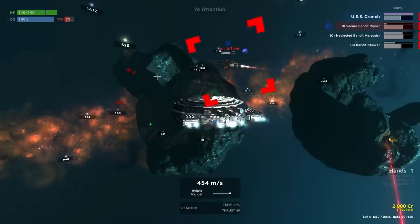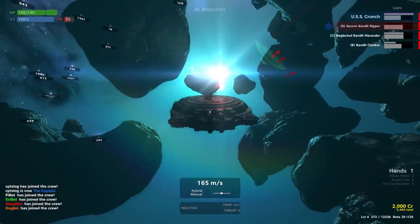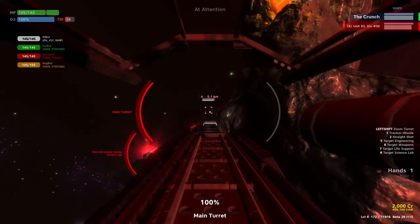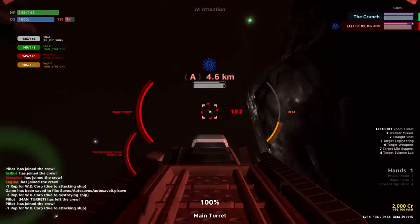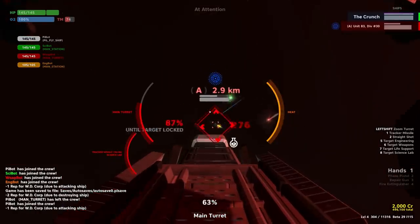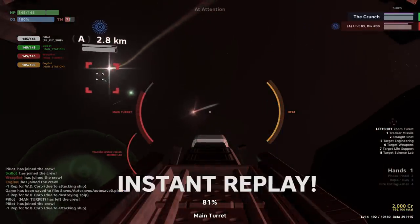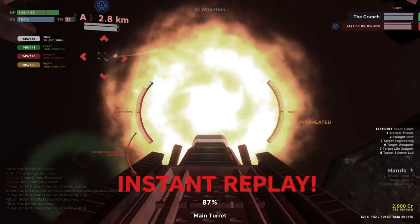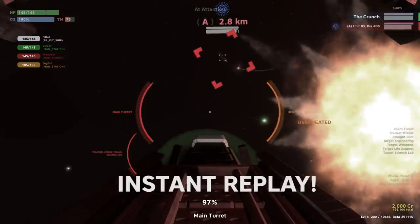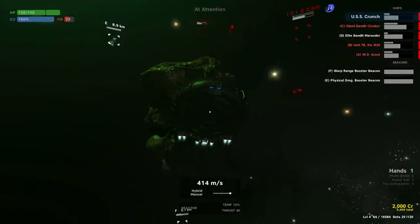All mega turrets now come equipped with a pulse laser — an alternate fire that activates when you tap the fire missile button, or press Q on a keyboard. This will instantly activate the pulse laser, which is a small beam that doesn't require any charging but does add some heat to your turret. This allows you to instantly react and shoot down a missile or potentially try to damage a nuke while you're in the turret, without relying on a very large charge time.